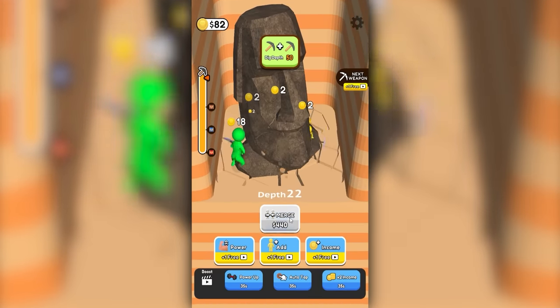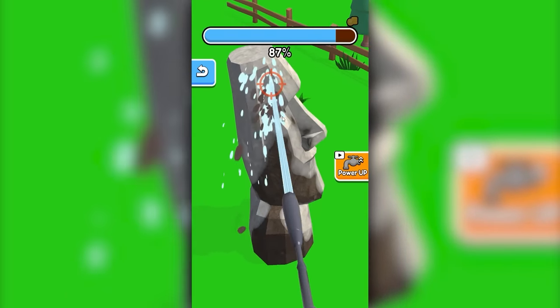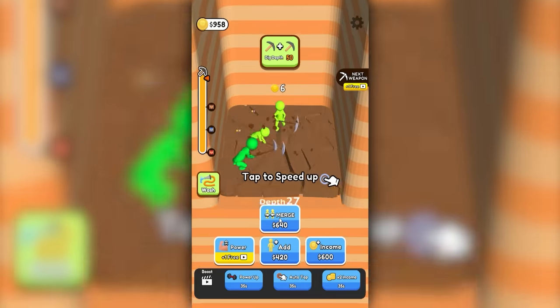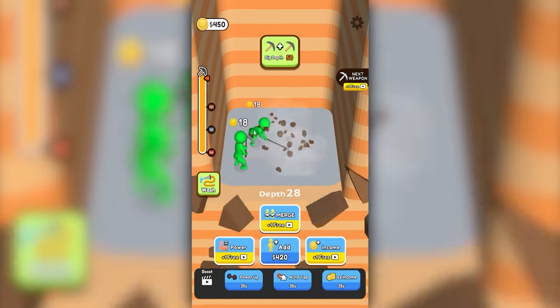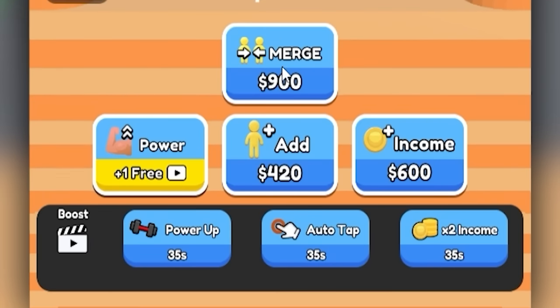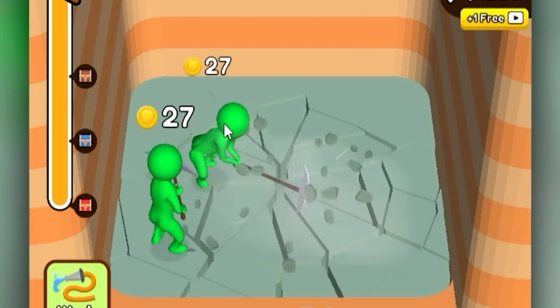It's an Easter Island head. We're gonna add one more, because then we can combine those two into a green one. And then we're gonna wash off this giant idiot for $1,000. We're now gonna merge these two together - we have two real big green guys, and then we're gonna merge them together to have the next guy. But we're also gonna increase our income. They're getting $18 per swing. Now they're at $27 - that was a 50% increase.